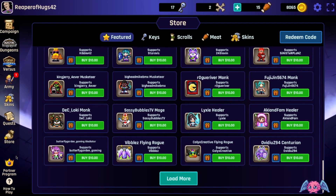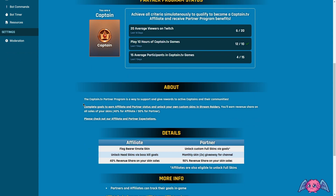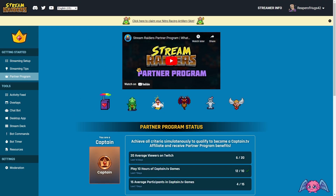There is also a partner program. Click there and it'll bring up the partner program. You have to average 20 viewers on Twitch, 10 hours of playtime, and 15 average participants in the games. It does give you an option for monetary revenue, which is really cool, and options for more skins.